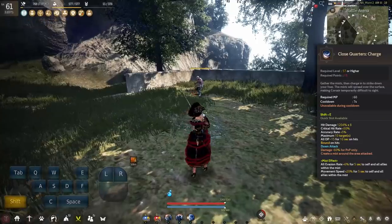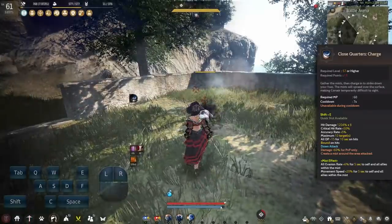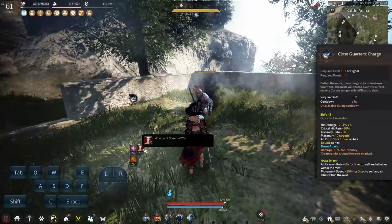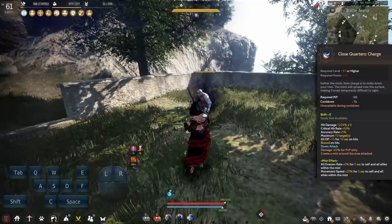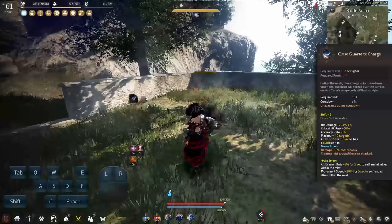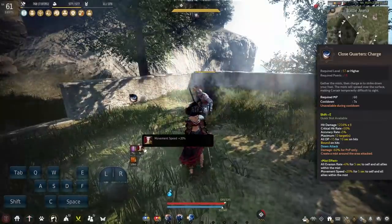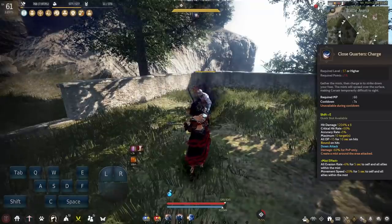Next up we have Charge — your Shift E skill on a 7 second cooldown. It offers good damage, a Bound CC, a 15 DP debuff on enemies, and has a Mist effect. When the Mist gets created, your self will get a 6% Evasion buff and 20% Movement Speed buff. Decent skill, not too bad.